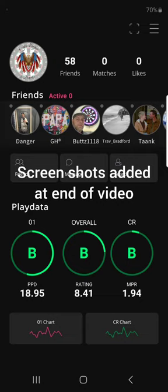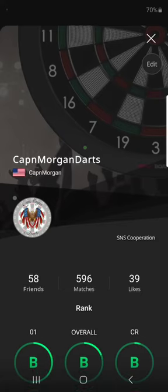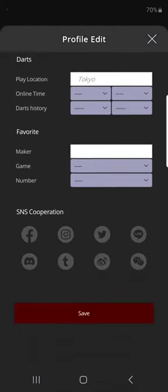You can go into your player settings and your app settings. You can change your account, create a profile, edit your profile, etc. I will be creating one but I'm not going to do that right now.